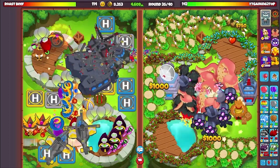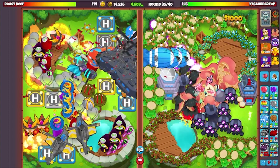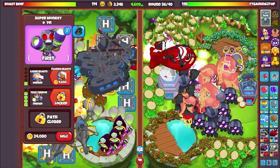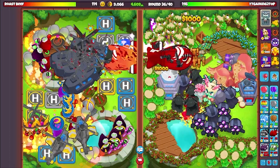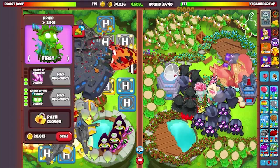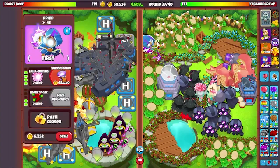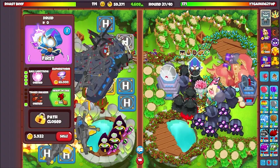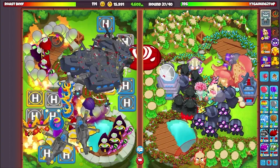Maybe he won't rush me with 45 BADs — I just want him to rush so I can showcase how well this strategy defends. We have Avatar of Wrath, by the way — I got the wrong one. Pro tip: if you want Avatar of Wrath, get it 0-1-5, not 1-0-5, because it just does more damage. Also, I realized the upper Druid was not in range of my Village — I needed it to pull back DDTs — so I sold it and rebuilt it in Village range, and now I am completely vibing.